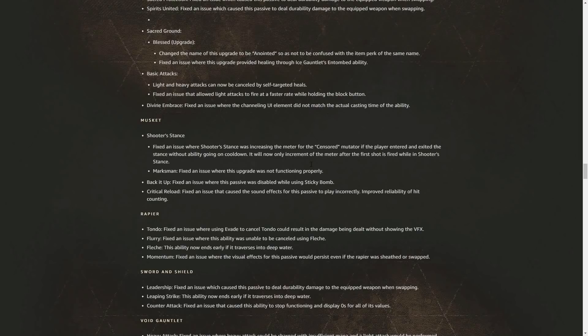For the Musket, the Marksman upgrade had a functioning issue fixed, Back It Up passive was fixed when disabled while using Sticky Bomb, and Critical Reload had sound effect and hit-counting reliability improvements. For the Rapier Tondo, fixed an issue where using Evade to cancel Tondo could deal damage without showing visual effects. Flurry fixed an issue where it could not be cancelled using Fletch. Fletch now ends early if the player traverses into deep water. The Momentum passive visual effect was fixed so it no longer persists after the rapier is sheathed or swapped.